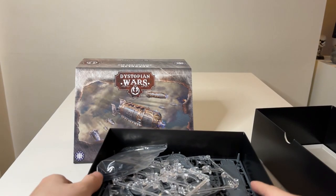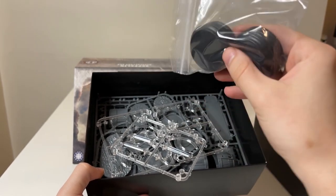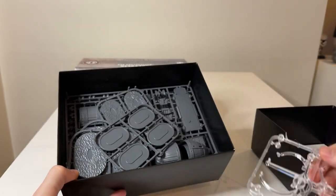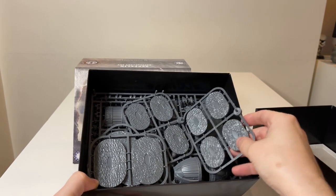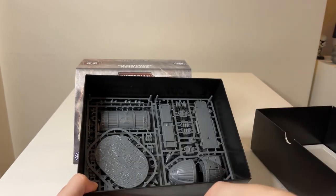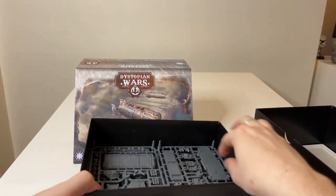Inside we have some SRS token bases — the Stark Imperium can send up to eight SRS tokens, so all eight are here. There are flight stands, because basically everything in this box goes on a flight stand. There are bases of different sizes: smaller ones for the escorts, then medium ones for the Mass 1 ships, two larger ones for the Mass 2 ships, and one absolutely massive base for the zeppelin which is going to take up a lot of table space.